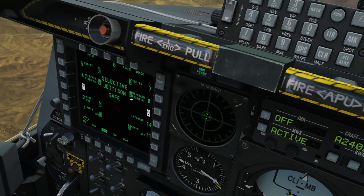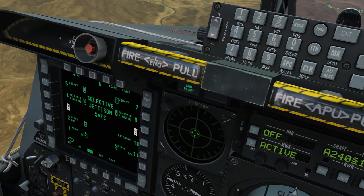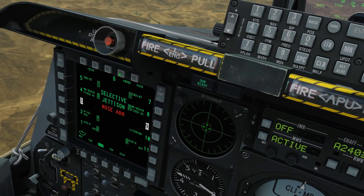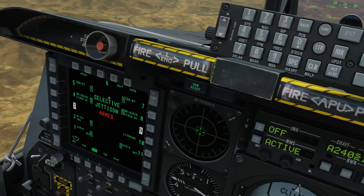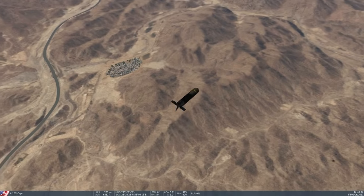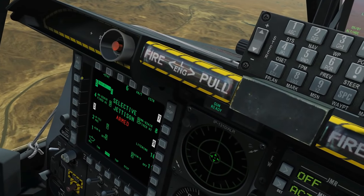Next we go to the bombs. Let's get them selected first under stores. We can drop them safe or armed — with nose fuse, tail fuse, or nose and tail fuse. I want to drop a single CBU-87.